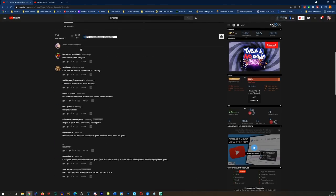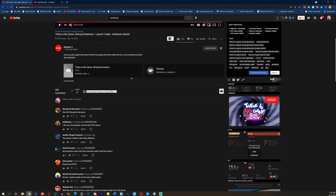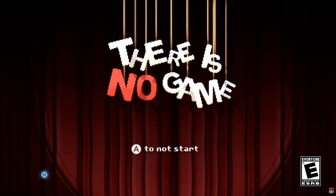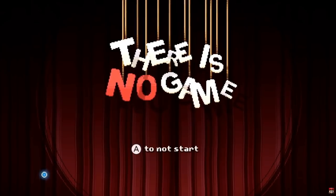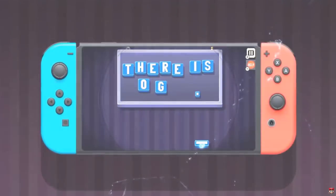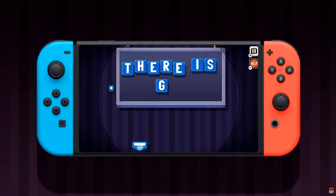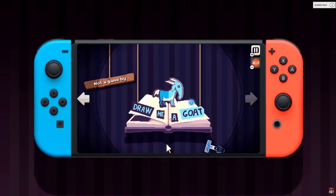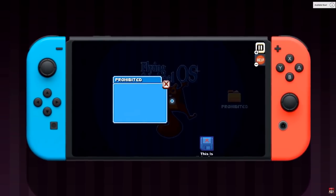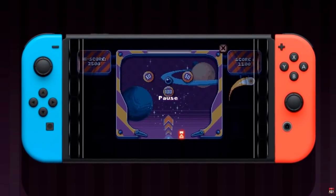Looking at the comments, people aren't really mentioning the screen difference — they're just talking about the game itself. Only slightly is anyone noticing that the Switch model looks different and the bezel is missing. This is likely an editing flub — the developer took an image, cut it out, slapped their trailer behind it, superimposed it, and it's probably just an editing mistake.